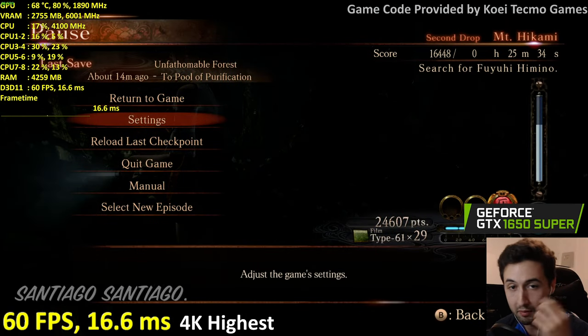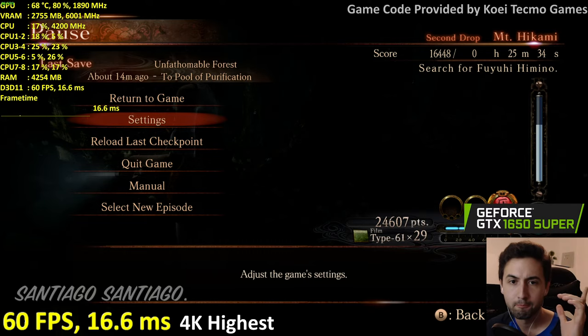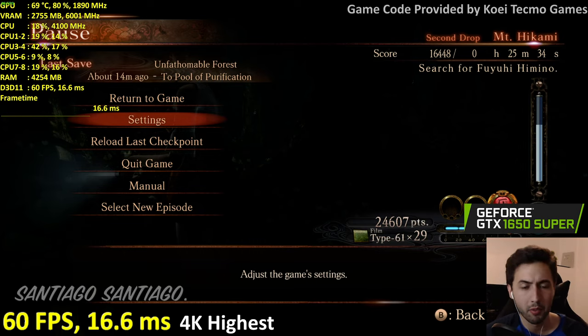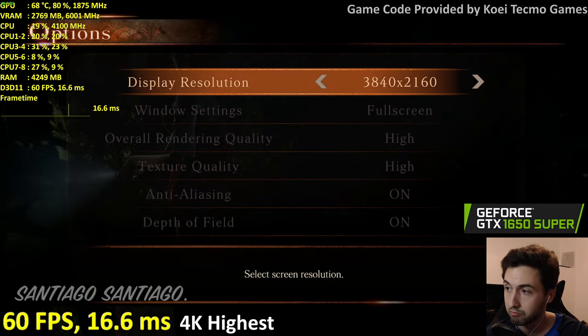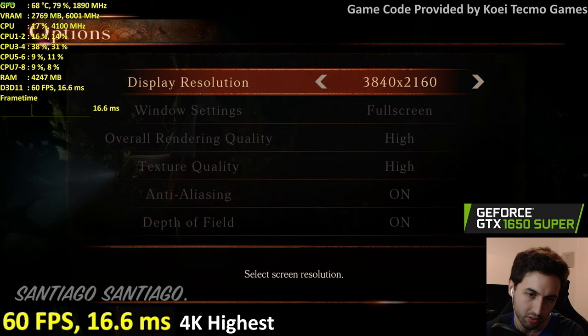Anyway — next up I'm doing the 1050 2GB and 750 Ti and all that in a separate live stream in about an hour. I need to take a break and eat. My conclusion: the game runs fine, has display options from 540p up to 4K, but custom resolutions don't work.